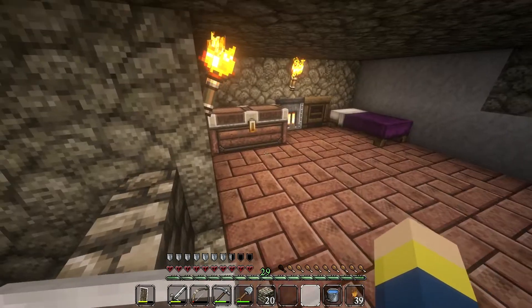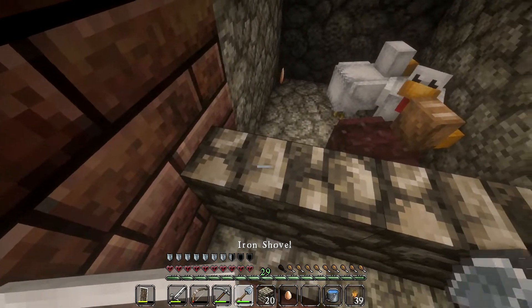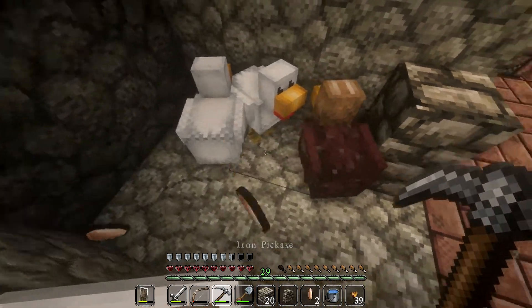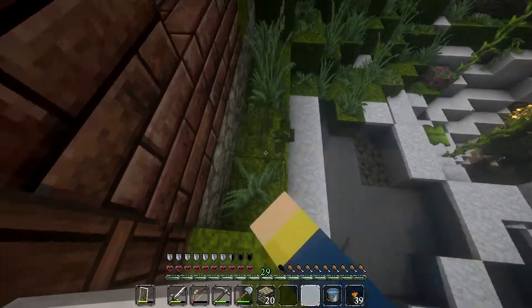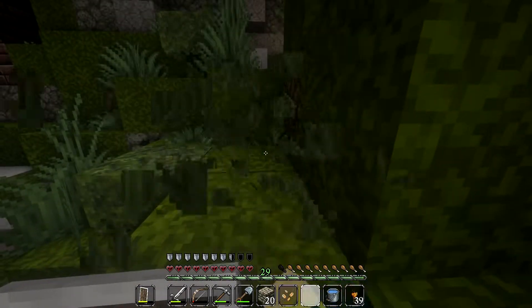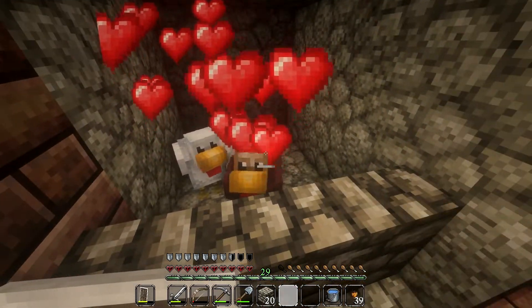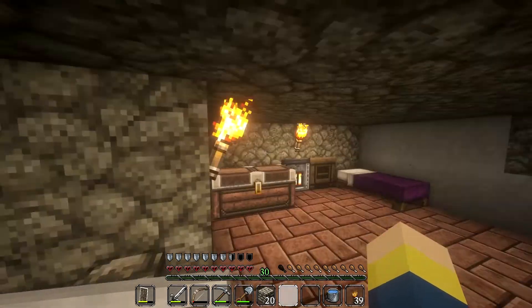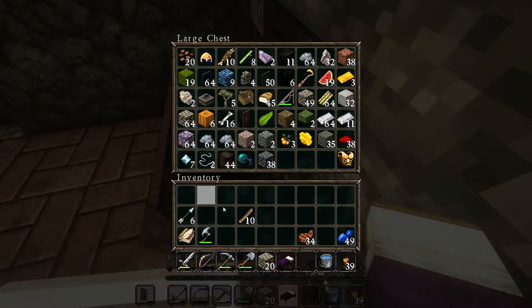I don't have feathers yet, and I don't have seeds on me either. Another chicken — that's progress in the right direction. That's one seed, can I please have another? Two chickens and our 30th level. It doesn't really matter when we head off since we're taking a bed with us. I've got plenty of torches, I'll just leave the lapis behind. We know where our home is. I've got tools — time to stop procrastinating.